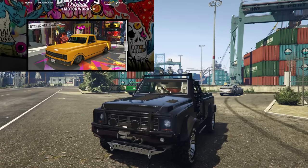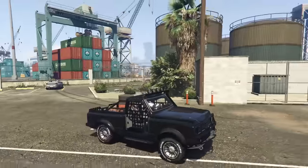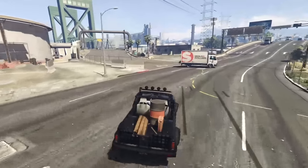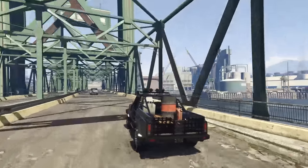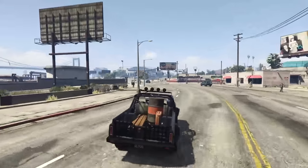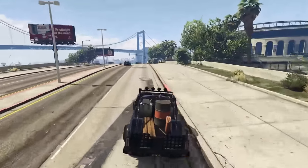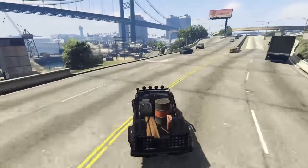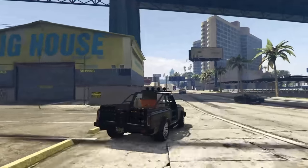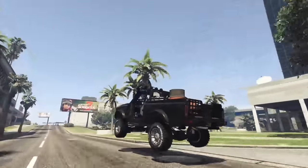Next up is the Declassi Yosemite Rancher — basically the Yosemite but you spend another $700,000 on it to get a Benny's upgrade and much more customization. The Rancher is my favorite rendition of the Yosemite — in fact it's the only version I truly like. It's pretty quick with good ground clearance for off-roading, extremely fast, and has good handling. The only downside is the cost of $700,000 on top of buying a Yosemite, but the Rancher is definitely the way to go.